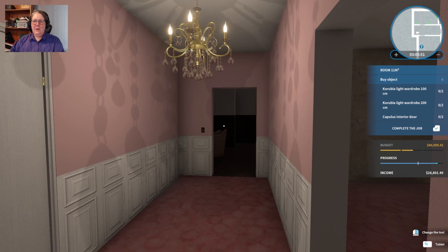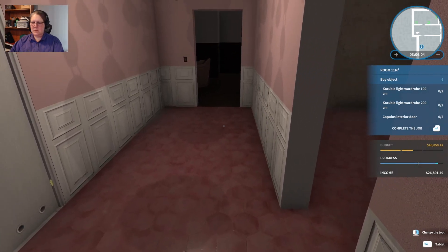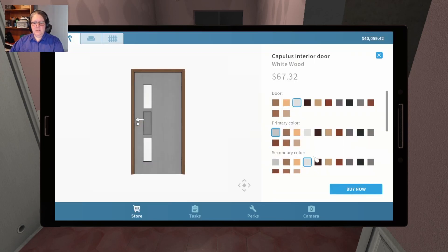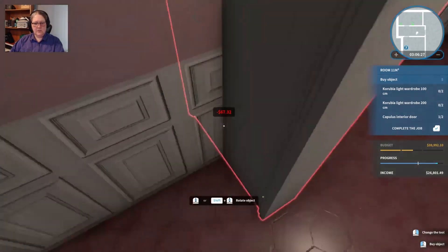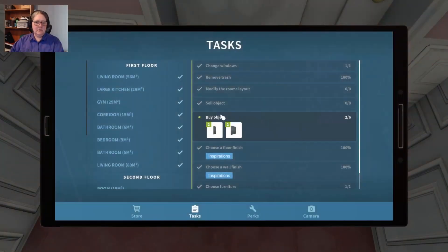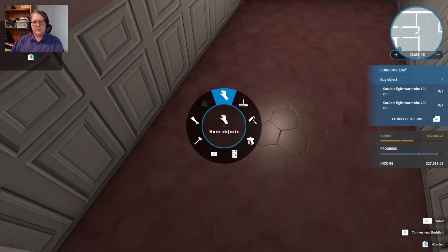That's pretty. We need two Carubia light wardrobes 100cm and two Carubia light wardrobes 200cm. Let's check the tasks - it's just these wardrobes and the Capulus interior door. The door is simple - white with a golden handle and white frame. We could just slap those in now. I should have spread my terracotta tiles a little further - we might fix that in a tick, because I don't like how it looks.